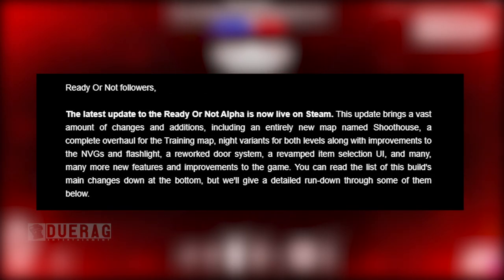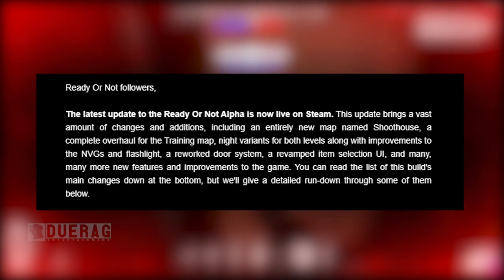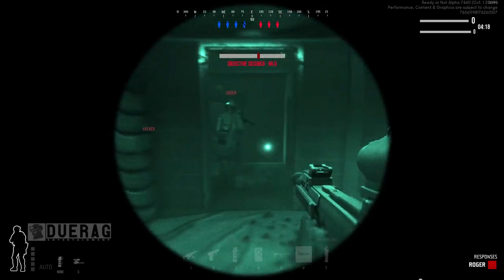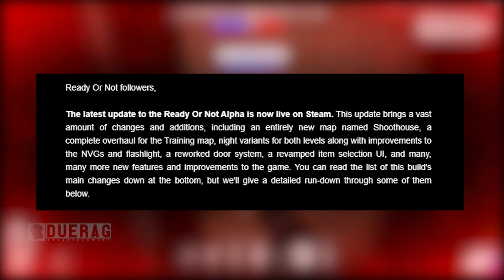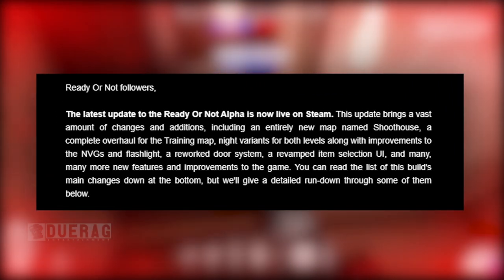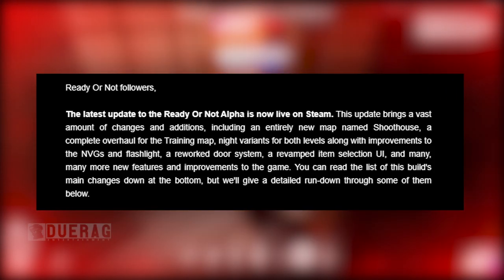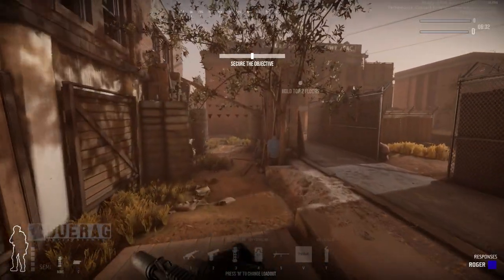The newsletter starts out saying the latest update to the Ready or Not alpha is now live on Steam. This update brings a vast amount of changes and additions, including an entirely new map named Shoot House — I just dropped a gameplay video on that if you want to check it out. There's also a complete overhaul for the training map, night variants for both levels, improvements to NVGs and flashlights, a reworked door system, a revamped item selection UI, and many more new features.